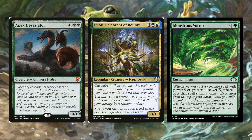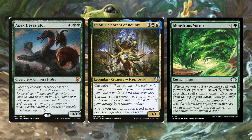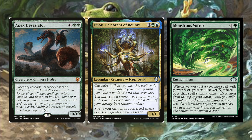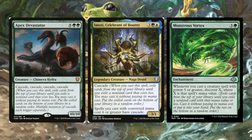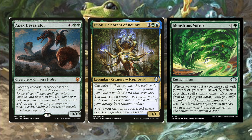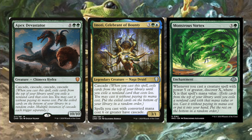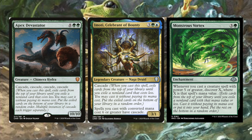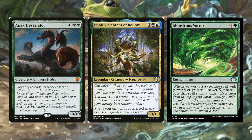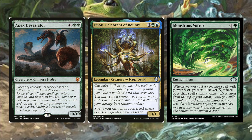Not only are we gonna draw cards, gain life, and put counters on Helga, we're also gonna get four other things out of our deck, which is insane. One of those may be Emoti, Celebrant of the Bounty — for 3 green and a blue, a legendary Naga Druid with Cascade. Spells you cast with converted mana cost 6 or greater have Cascade, which gives our other big spells Cascade in addition — very cool.